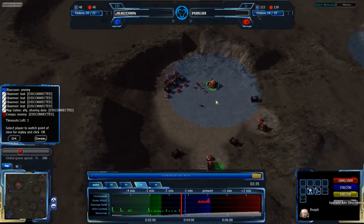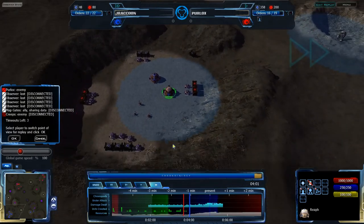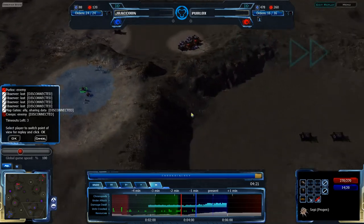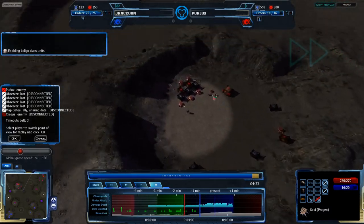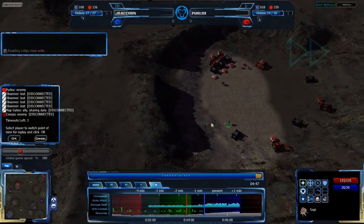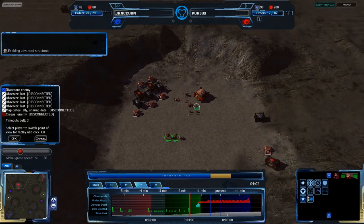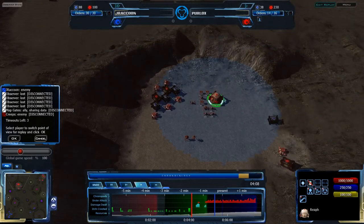Perlox is going for advanced structures at the 3:36 mark. Jericho is not going for advanced structures yet — he's only about 15 seconds behind Perlox anyway, although Perlox has just jumped forward a minute. He is expanding to the southeast central expansion and has a triad set up to expand to both the southeast corner and southeast central expansions. He's harassing Jericho's base; his Faro is coming in finding that Perlox has already expanded there. Perlox still has a massive resource advantage and will be able to defend against that Sepi and Faro quite handily.